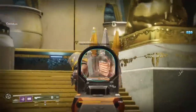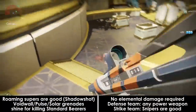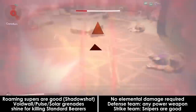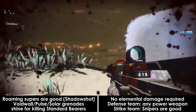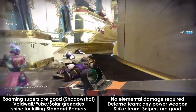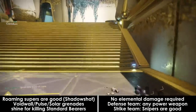The icon that pops up will tell you where the next standard will be located. Team composition here doesn't matter too much, but those with roaming supers will find themselves having a very good time. Nightstalker Tethers are also pretty good here. Weapon selection also does not matter significantly for this encounter, with the defense team preferring shotguns over snipers, but whatever your strongest weapons are will work just fine — every weapon has a good use.